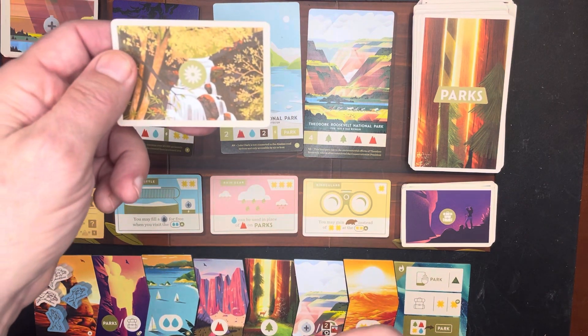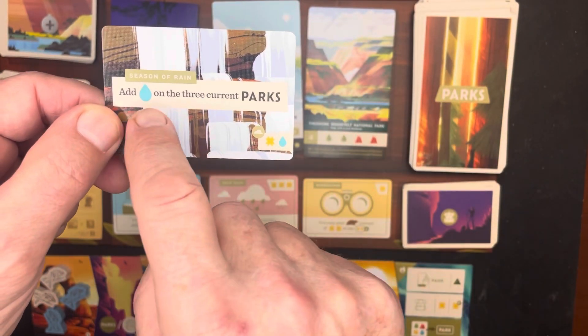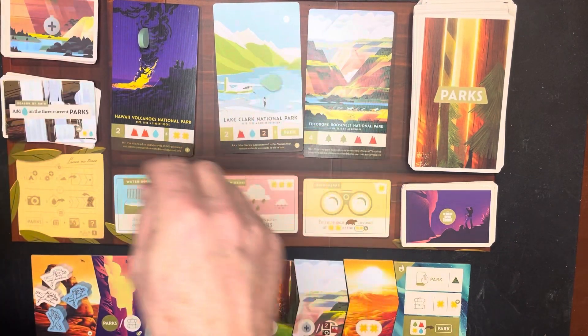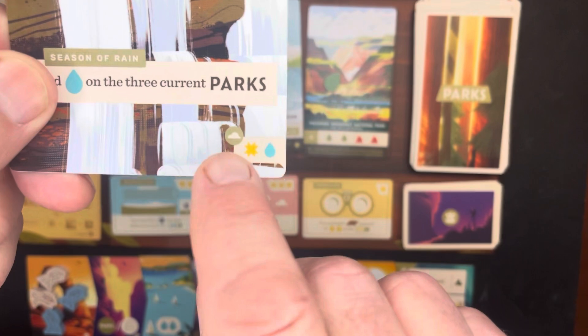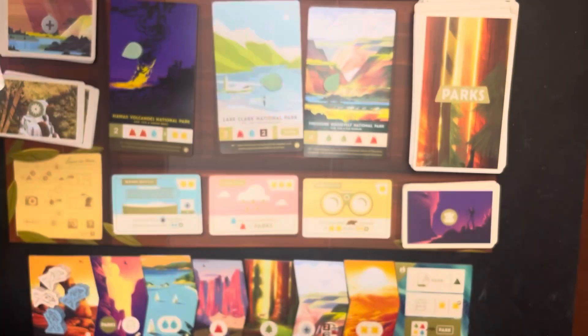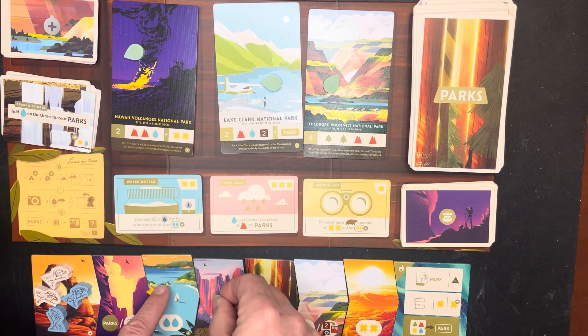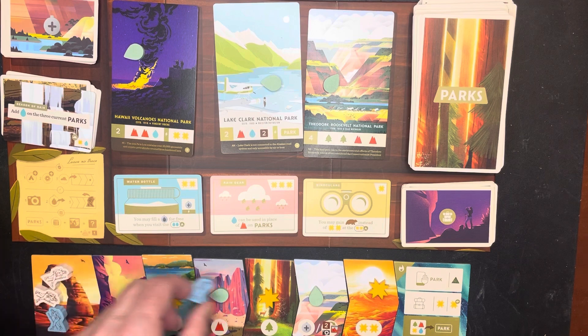You also have seasons — you play four seasons in the game. For the first season, we add water on the three current parks. At the very bottom it says sun and water, so on our trail you skip the first spot and put sun, water, sun, water, sun — and you don't put water on the last one.